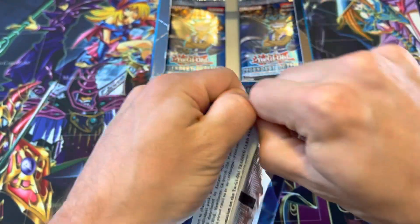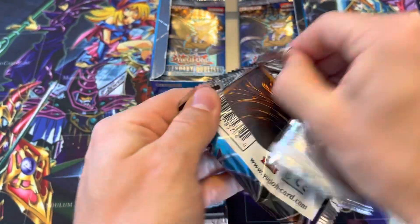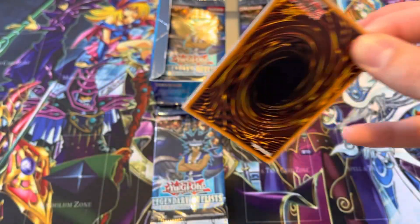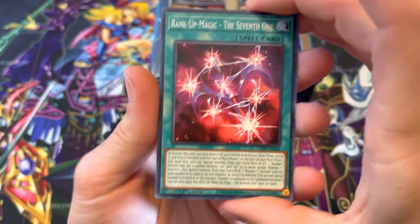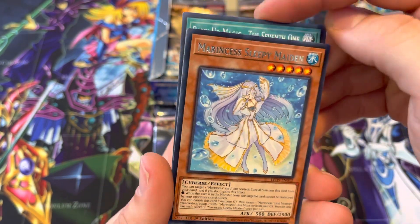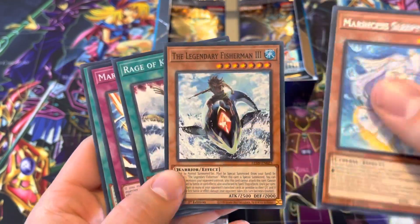Now we're getting stuck — can't even open a pack. There we go. Usually the sign of a slump when you can't rip it open. Rank Up Magic, the seventh one. Marincest, Sleepy Maiden — I can have like 30 of those by the end here. Legendary Fisherman. If he's in the pack, you're not pulling a hollow. That's what it seems like.